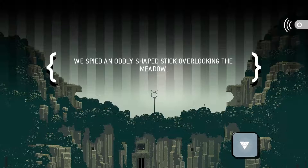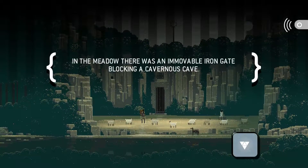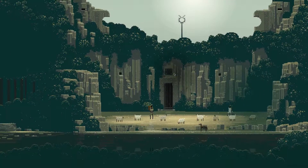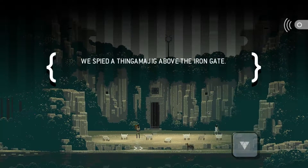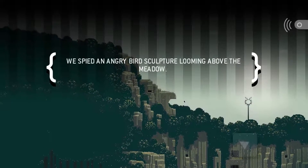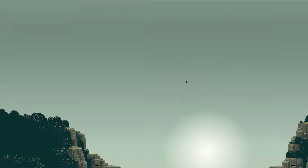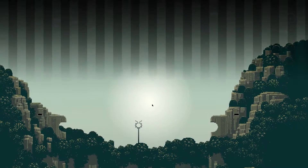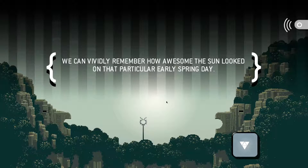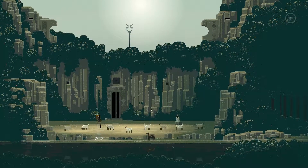We spied an oddly shaped stick overlooking the meadow. In the meadow, there was an immovable iron gate blocking a cavernous cave. We spied a thingamajig above the iron gate. We spied an angry bird sculpture looming above the meadow. We can vividly remember how awesome the sun looked on that particular early spring day. And there's no moon in sight, but we'll get to that.